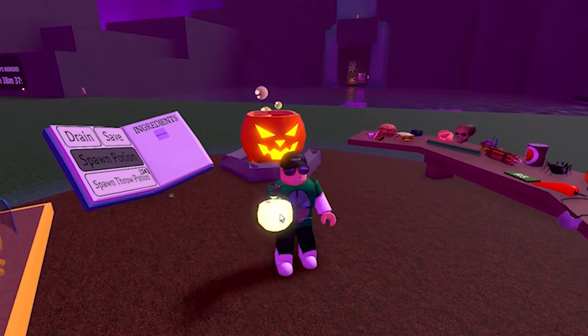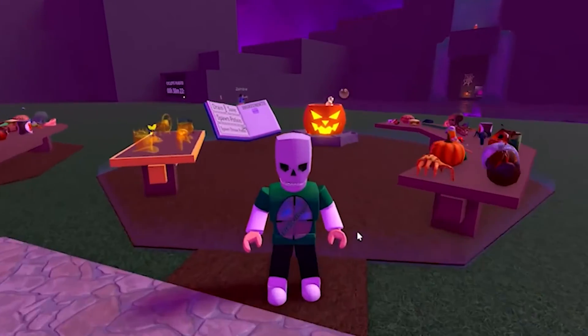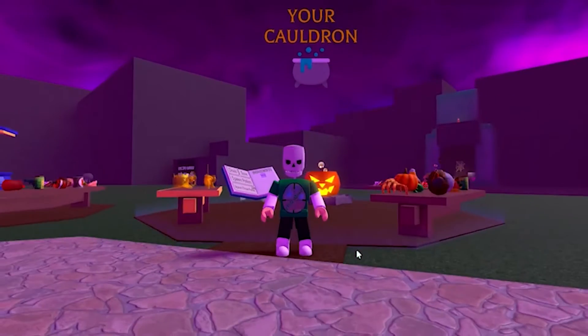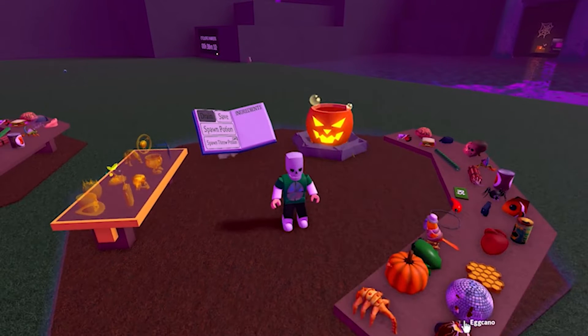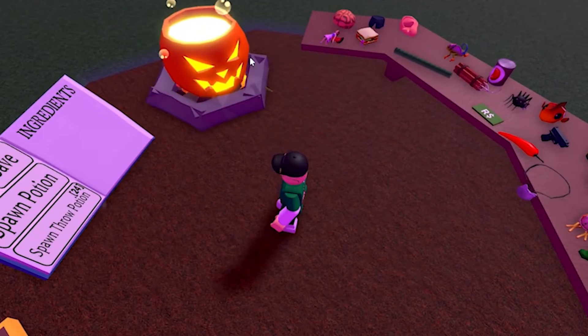Where to find the skull ingredient in Wacky Wizards? Upon launching the Roblox Horror Halloween update of Wacky Wizards, players will soon notice the introduction of an expansive haunted graveyard. Those who explore the area will further realize that there is a collection of several gravestones huddled in the center, surrounded by jack-o-lanterns and undead zombies. This is where wizards have to go if they want to start the first step of obtaining this highly sought-after item.